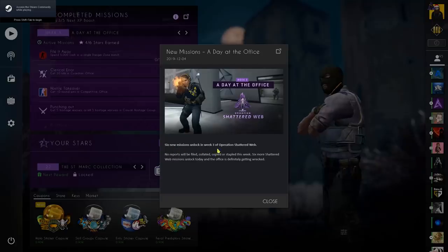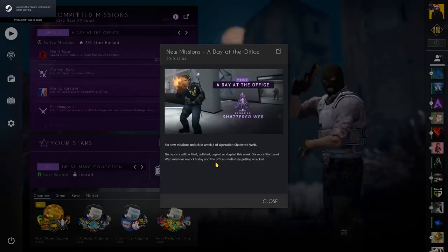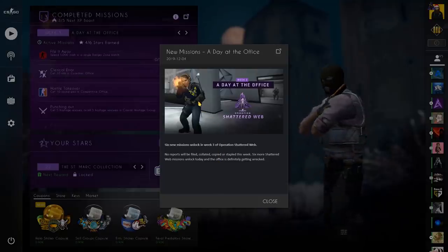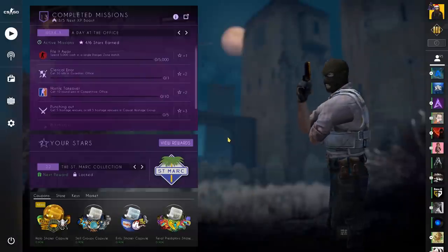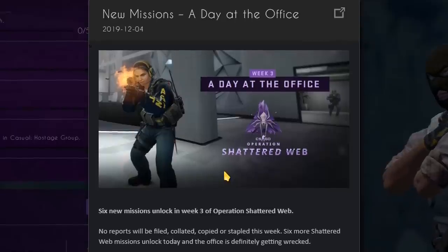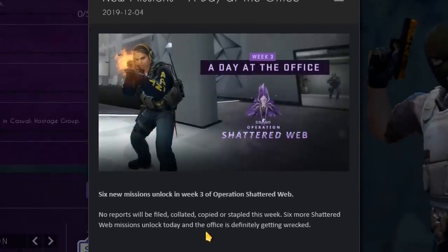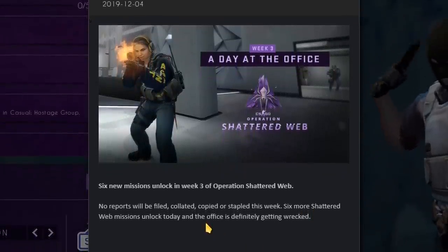Valve has also added a notification screen which pops up when the game starts, showing you the CS:GO blog post so you get an understanding of why you needed to download 5MB before the game could launch. Jokes aside, it's convenient and they just want everyone to be on board for all the big changes.